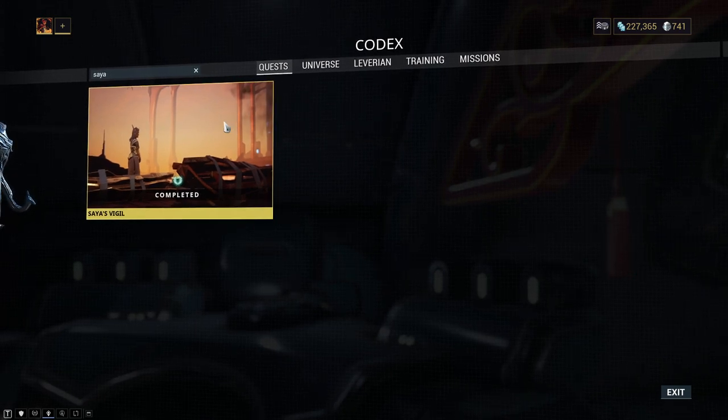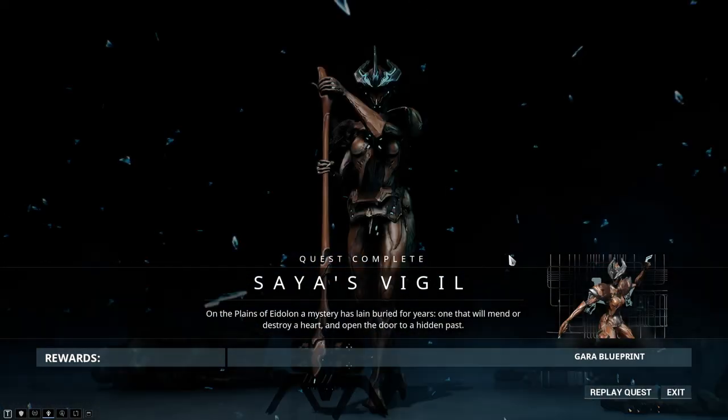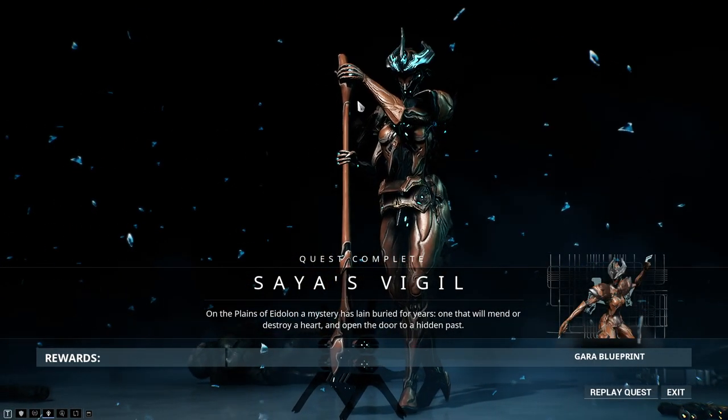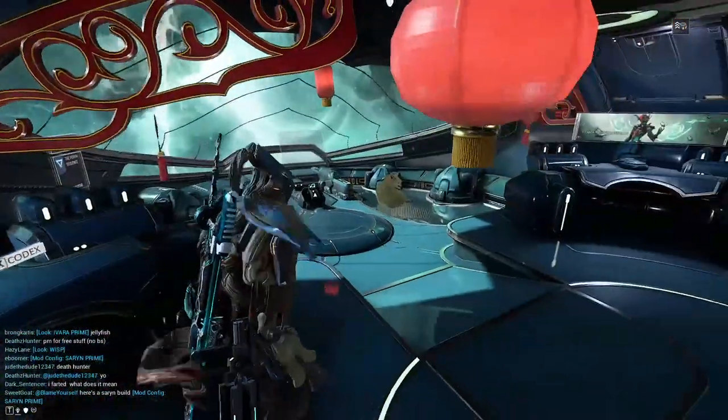Mastery rank 1 — not hard to get. Completed Vor's Prize — easy peasy. And have completed at least one bounty. So that's very simple, just go do one bounty on Cetus and then that will get you the main blueprint.